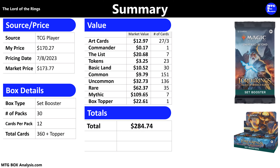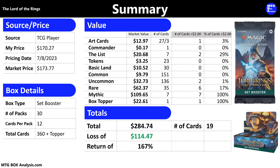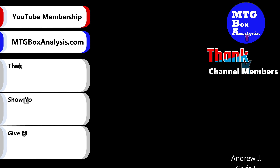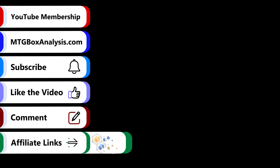The 151 commons are currently valued at $9.79, the 136 uncommons at $32.73 with about half of that coming from the Nazgul, the 35 rares have a current market value of $62.37, and the seven mythics are valued at $109.65 — mostly due to The One Ring. Our box topper, Dol Amroth, is currently valued at $22.61. The grand total for this box comes out to $284.74 in market value — a gain of $114.47 over the price I paid — meaning I saw a return of 167% of my purchase price in card value. In total, 19 cards valued over $2 have a combined value of $209.42, representing 74% of the box total and exceeding the purchase price. Get early access to videos and download the analysis for every box opened on the channel by becoming a member through YouTube or at mtgboxanalysis.com.